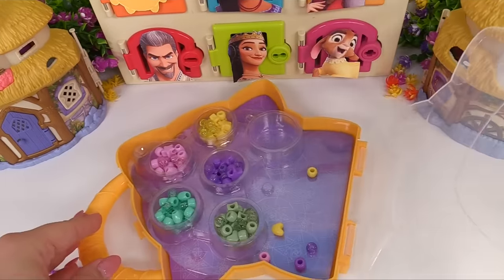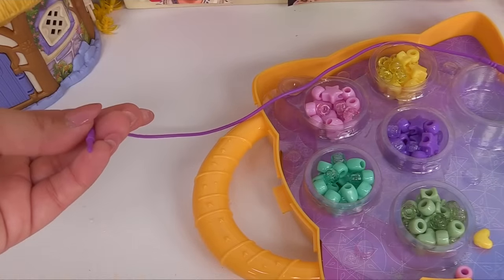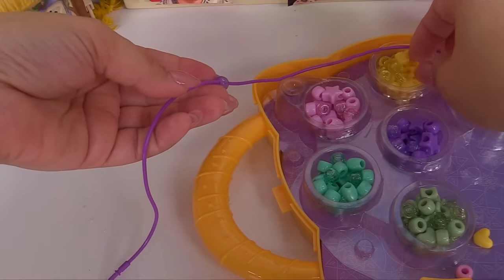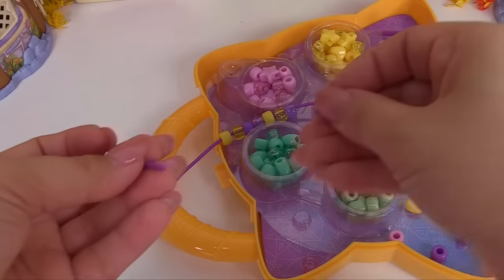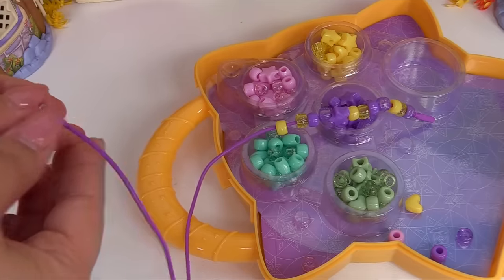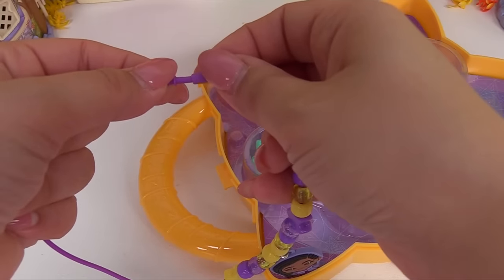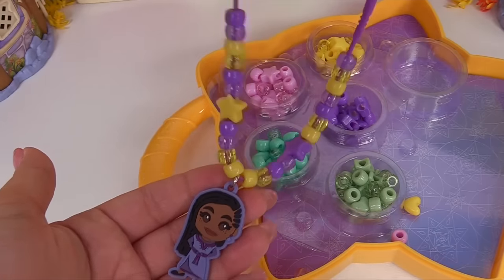What color beads do we have? I'll open the clasp in the back. First, we'll go ahead and add some beads — some purple beads, then purple and yellow. Yellow matches the color of Star. We can also give her some of these star beads, and we can add Asha. We can add more beads if we want, or keep it just like this. Asha will love her necklace.